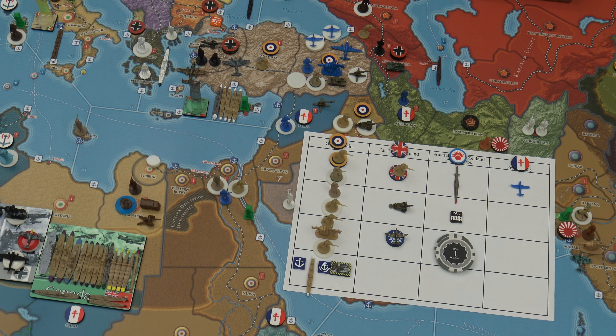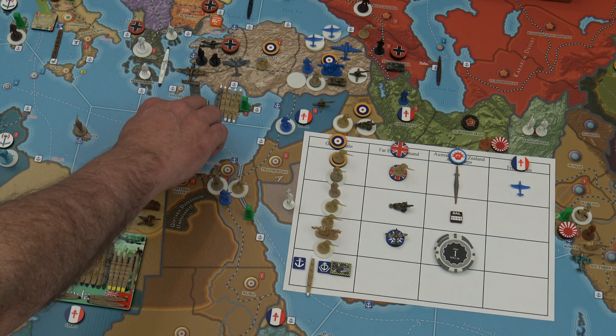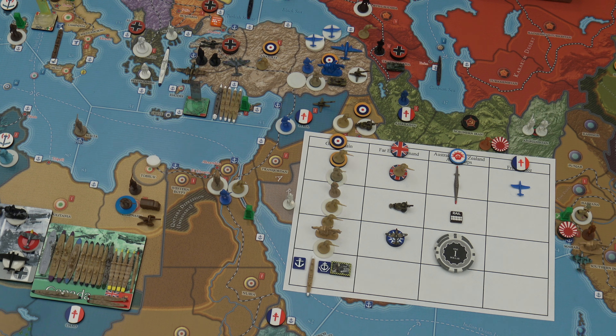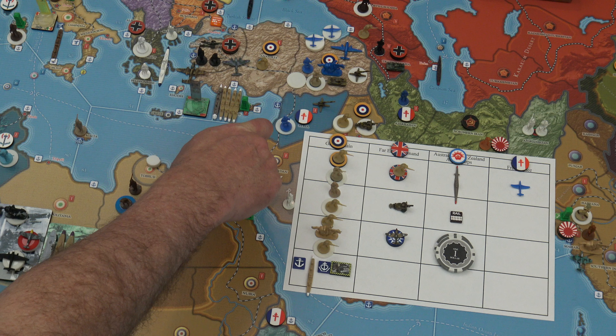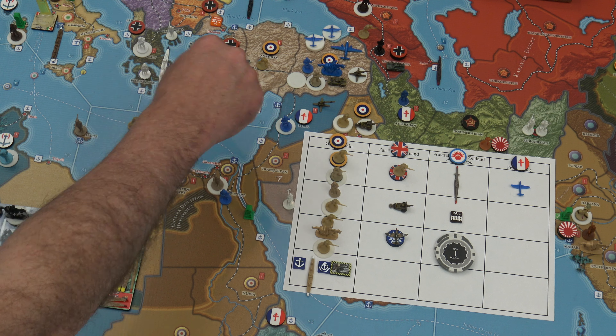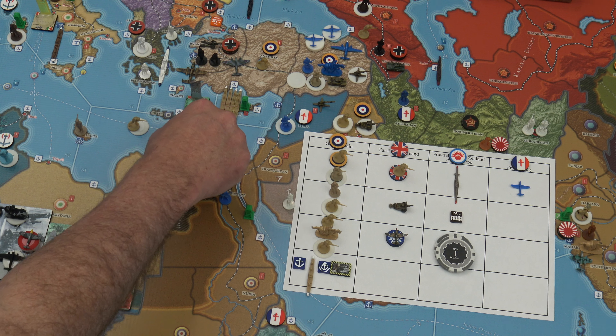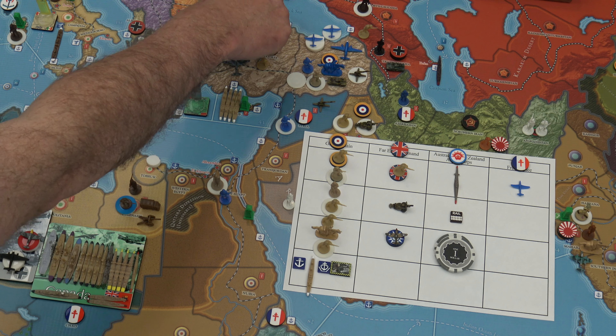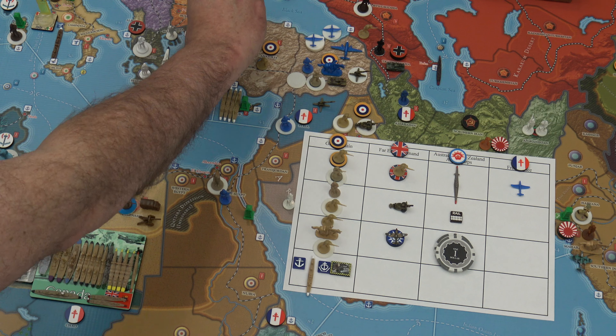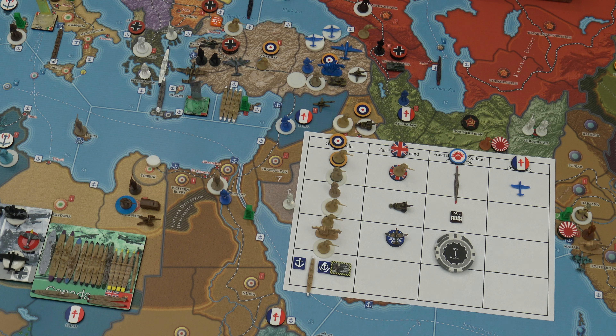Moving over to India: I'm going to have one cavalry and one jet fighter from Calcutta move into Maharashtra. I'll have two Gurkhas move from Haryana into Maharashtra — note that's across a river, but the cavalry is not.